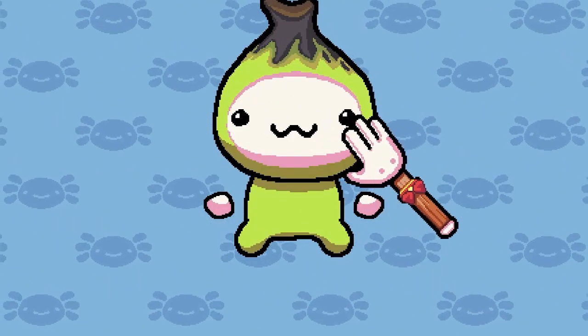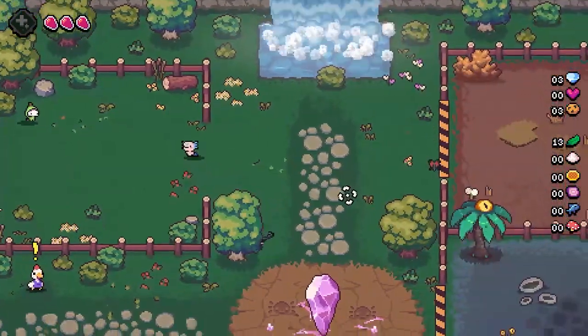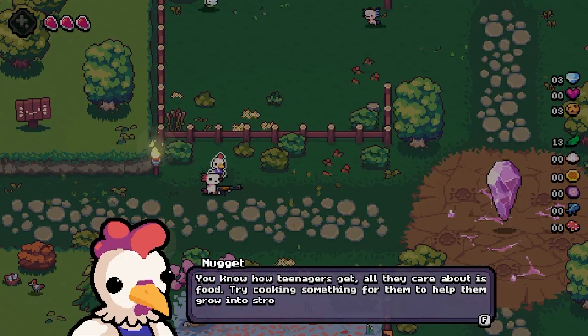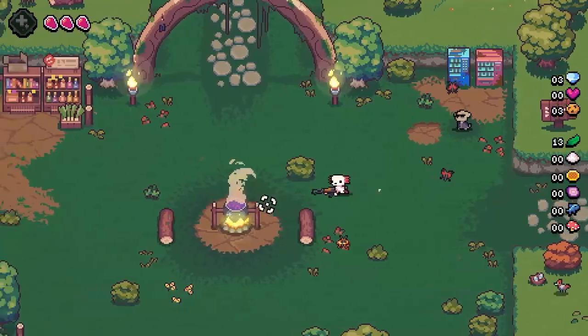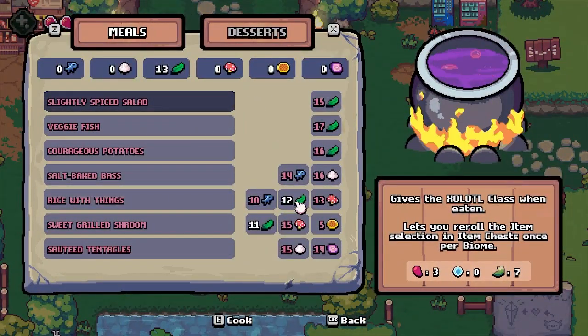Oh, we just made it burn! Wait, what do you want? You say try cooking something. I've cooked — what do you want from me? I can't cook anything else.